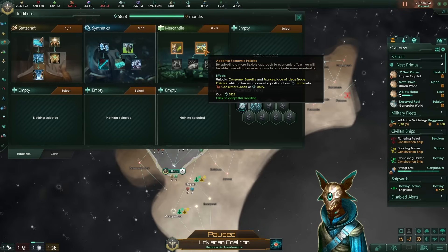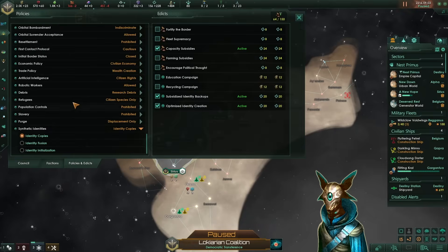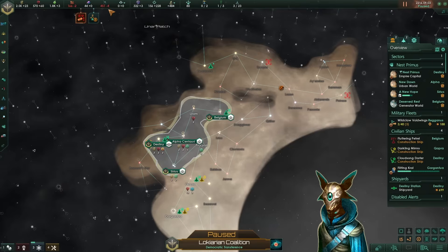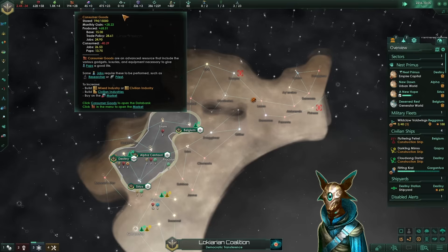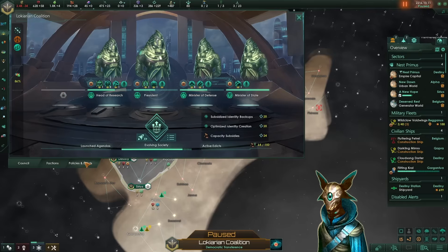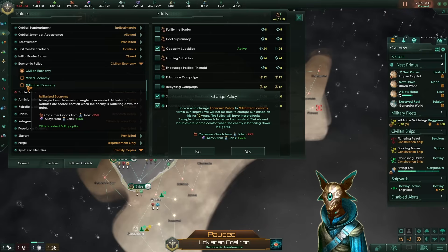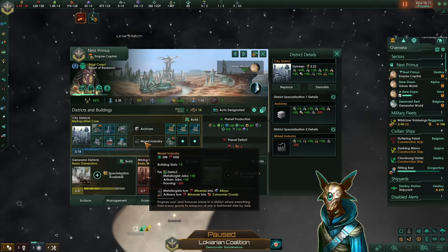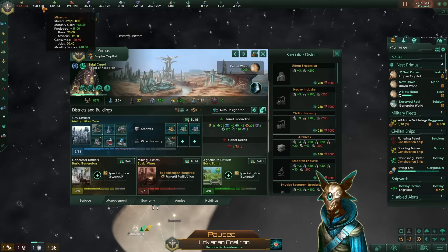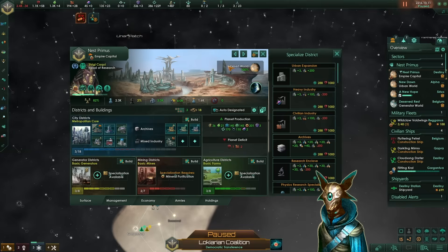Now we can grab the mercantile perk, then go to our government and change the trade policy to consumer benefits. In the next month our consumer good production should be very much on the positive side — fantastic, plus 28 per month. What we can do now is shift our economic policy back to militarized economy, since we won't be producing consumer goods from jobs but instead from trade. And here on our capital, instead of a mixed industry district, after we have 1000 minerals we go and grab the heavy industry. So we sell some food, buy some minerals, and do just that.